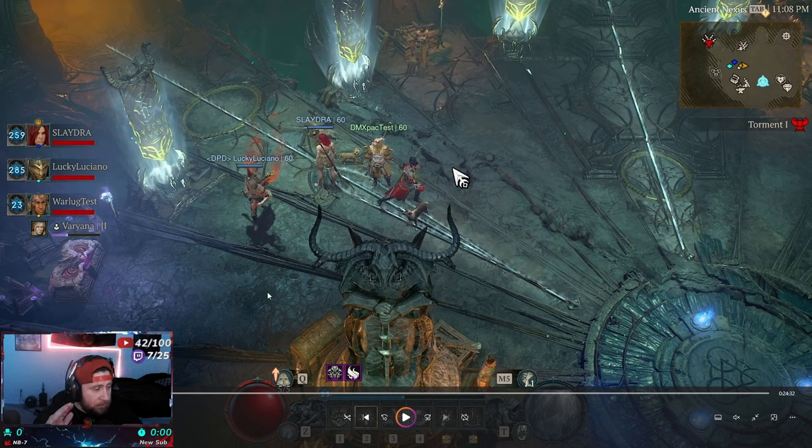I've got the footage here and we're going to be doing a lot of pausing and stopping because I really want to break this down so you don't get confused. On the map you have three different lanes — left, right, and center — and you have to complete all three to complete the Dark Citadel itself. Once you get to the end you get all your juicy rewards.